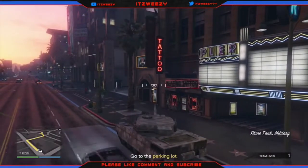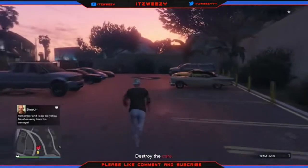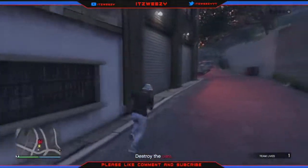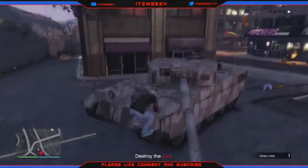Once you guys have picked up your tank, you want to go over to the parking lot. You want to take the Banshee and park it in the spot I have parked it. Once you guys have parked it in that spot, you want to get into your tank.